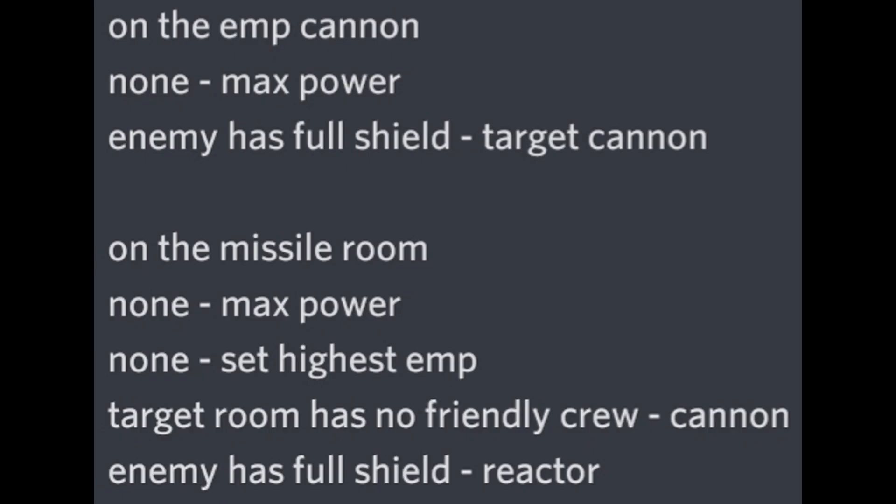This brings us back to micro delay. The goal is to target both cannons with an EMP cannon and EMP missile simultaneously. To do this we have to delay one room's targeting of the cannons by one tick — hence the name 'micro delay.' The AI to do this is: on the EMP cannon — none, max power, enemy has full shield, target cannon. On the missile room — none, max power, none, set highest EMP, target room has no friendly crew, target cannon, enemy has full shield, target reactor.